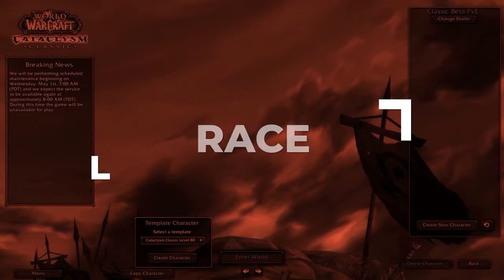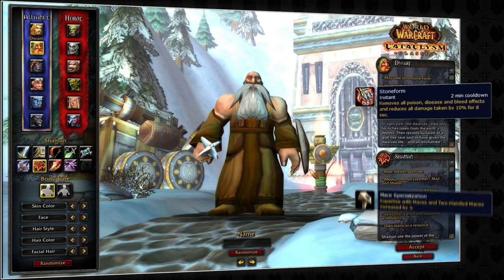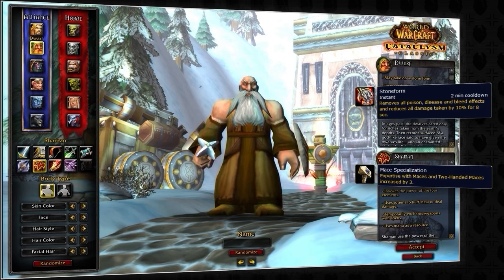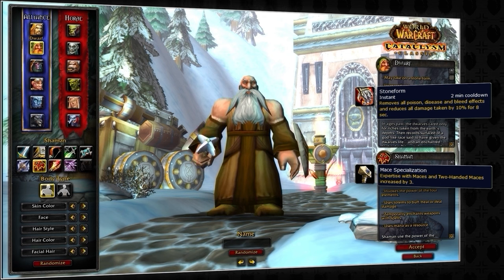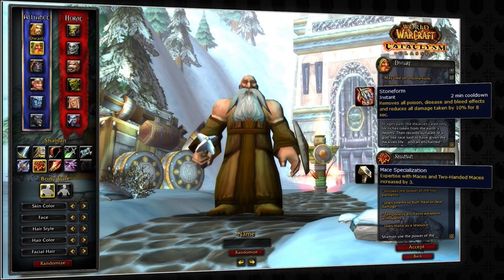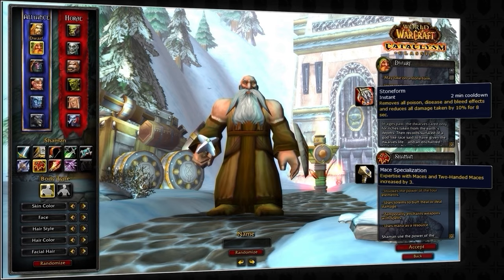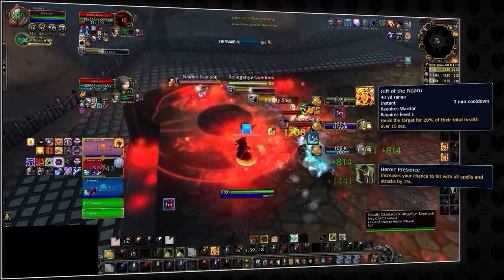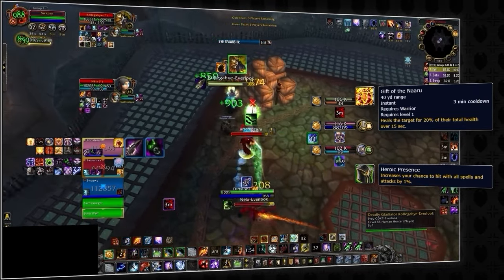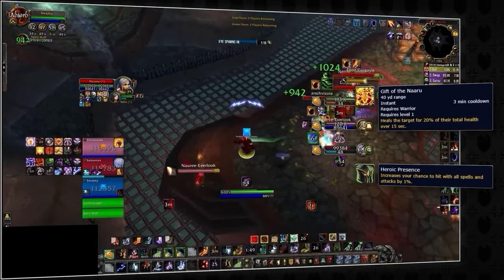Let's kick things off at the character select screen, where it's time to choose your race. Enhancement Shaman has two main options on the Alliance side. Your default pick will be Dwarf. Stone Form is going to cleanse you of any bleeds, poisons, or diseases, but it won't remove magical debuffs and curses. This could be useful in removing debuffs such as Wound Poison or for dealing with Feral Druids.